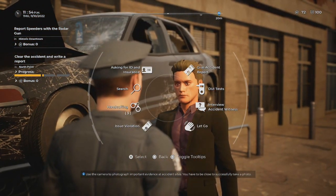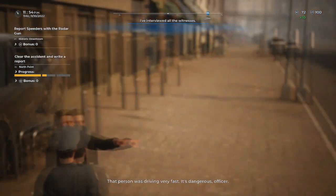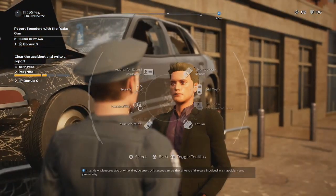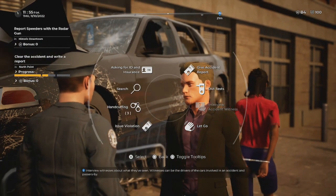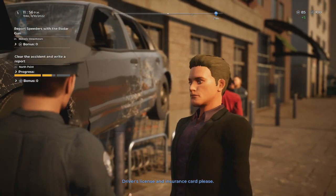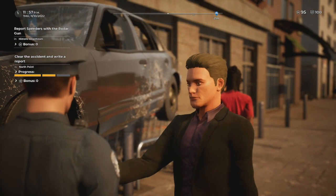Alright, let me talk to this guy. Interview accident witness — let me know what you saw. That person was trying to be very fast. It's dangerous. Do I give an accident report and ask for ID insurance? Ask for the ID insurance. Make sure it's all valid. Make sure the picture looks like them, Dustin. Driver's license and insurance card, please. Alright, I'm doing that. Sure, officer. Alright, give me your ID, sir.